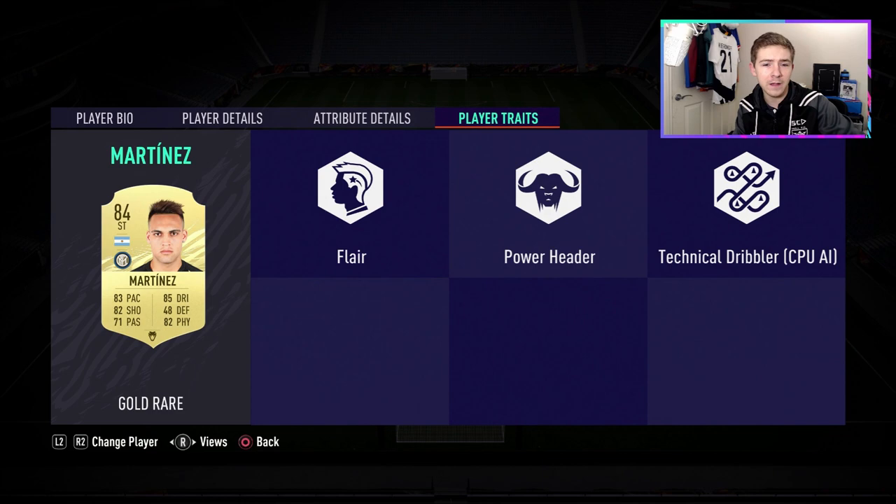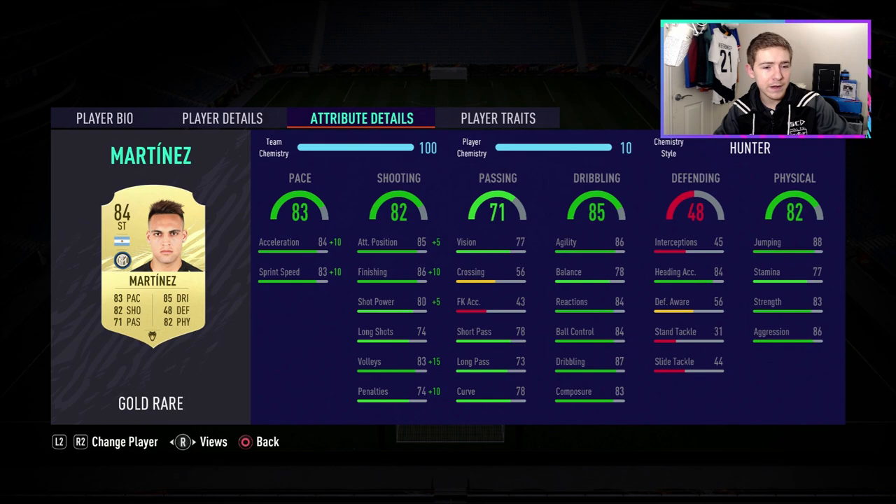Let's take a closer look at this card: four star, four star — very very good for a striker. Also high/medium work rates. In terms of player traits, we have Flare and Power Header, so we will make sure we cross the ball into him. In-game, his pace is good but it's not amazing and that's why we're going to be applying the Hunter chem style.